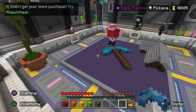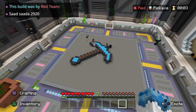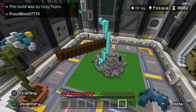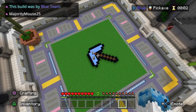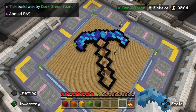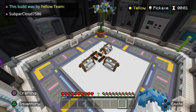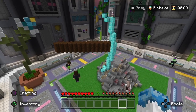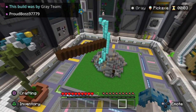Number one is a sword. Number two is a diamond pickaxe. Number three is another diamond pickaxe. Number four is another diamond pickaxe. Number five is a diamond axe. Number six is a diamond pickaxe. Number seven is a better diamond pickaxe. Number eight is something in the snow. And I made number four — yes, number four is mine. I made a diamond pickaxe hitting a stone. And I did not win build battle — number three won.